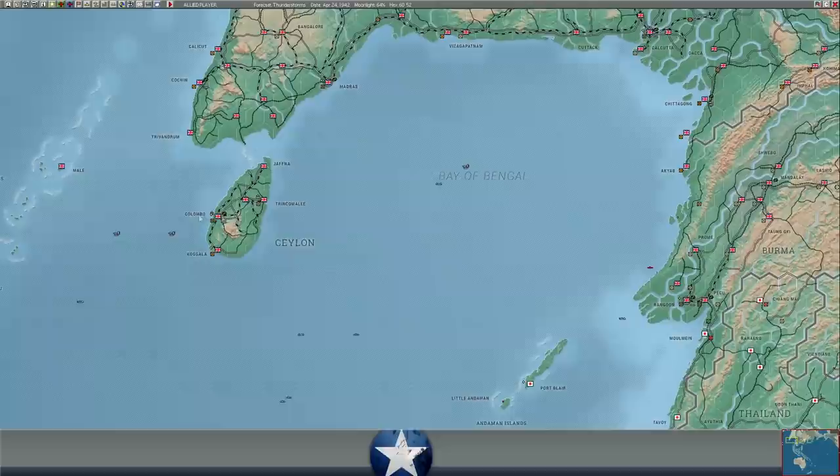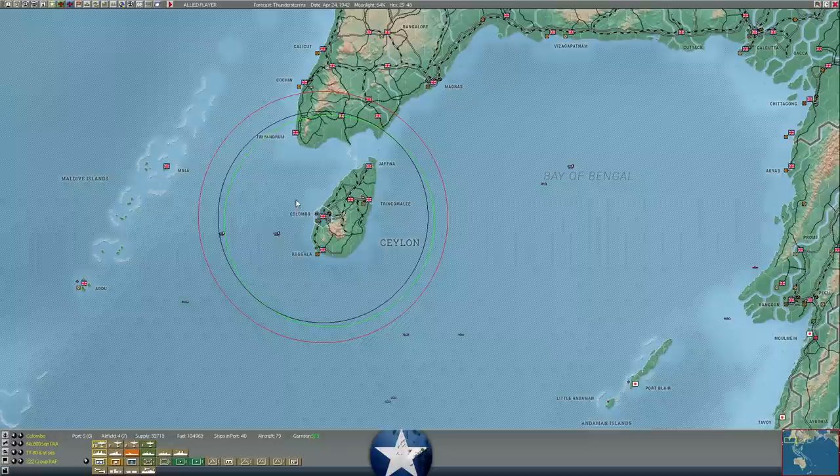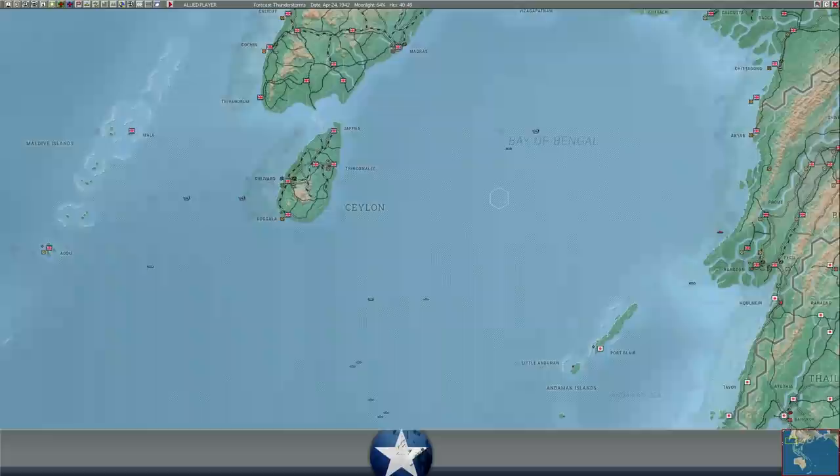He could go for Trincomalee — he could certainly land there. The repair yards aren't there though; they're at Colombo. So he'd have to take Colombo to take out the repair yards. I don't put a lot of repair stuff in Colombo because it's so far forward — it's convenient for subs or destroyers, or if you want to do a minor upgrade on a major ship. If Japanese did land troops on Sri Lanka, they could land at Jaffna, Trincomalee, or Kagala. Having troops in strat mode is actually beneficial there — you can rapidly redeploy them over the rail lines on the island. So we do have troops at Colombo to defend it.